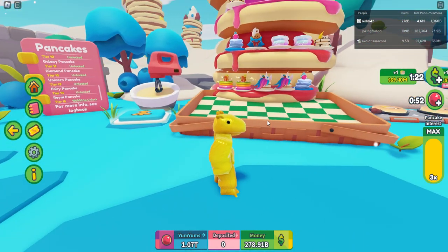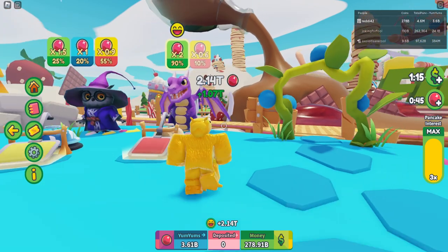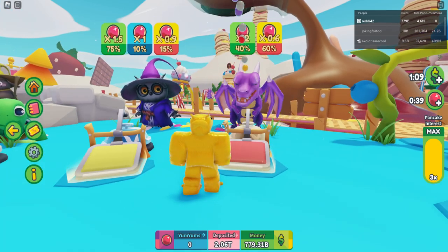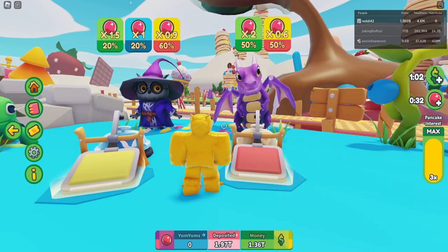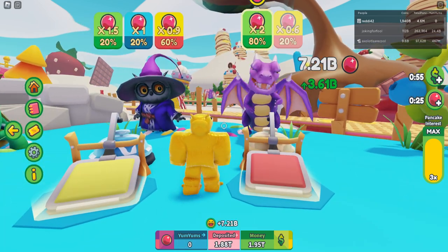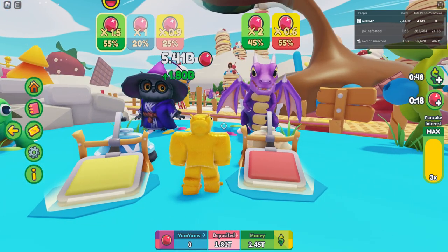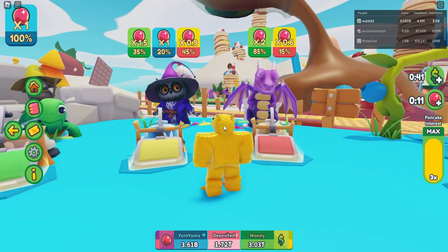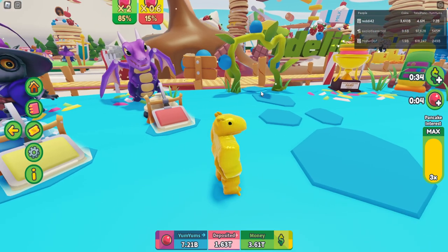After the obby you get times two yum yums and times two money, then go ahead and sell. For the dragon, you want to aim to get 90%. Before you sell, keep buying until you either hit 80, 85, or 90 — those are the best three values to go for. 80 is okay but risky; I've failed many at that. Keep buying until you feel satisfied. 85 is good enough — leave it there.